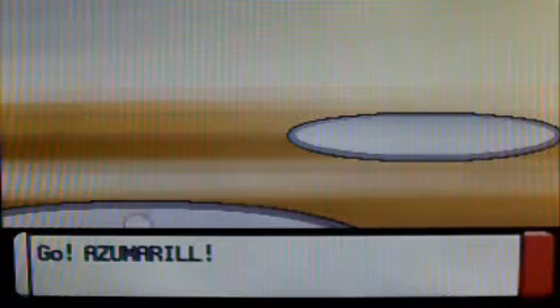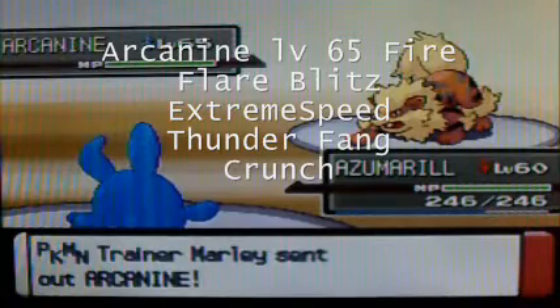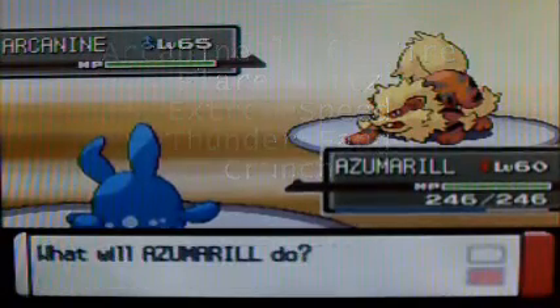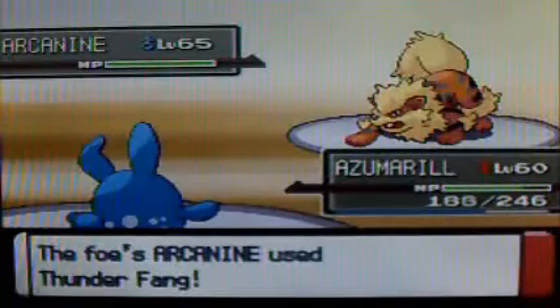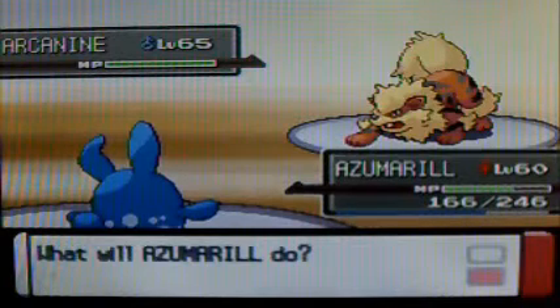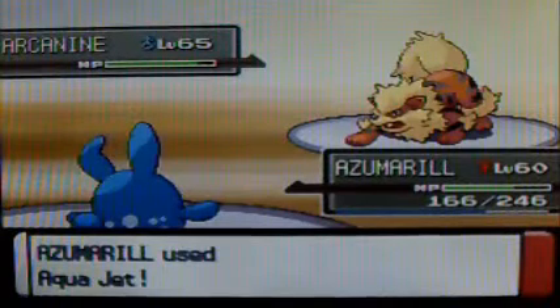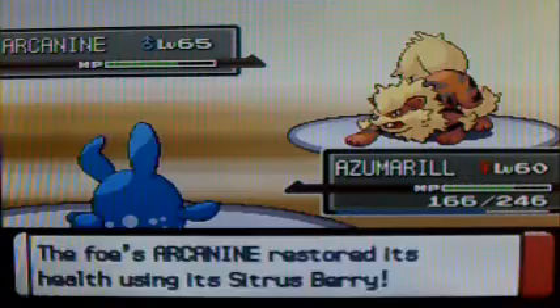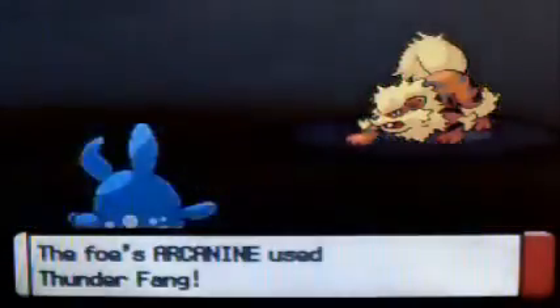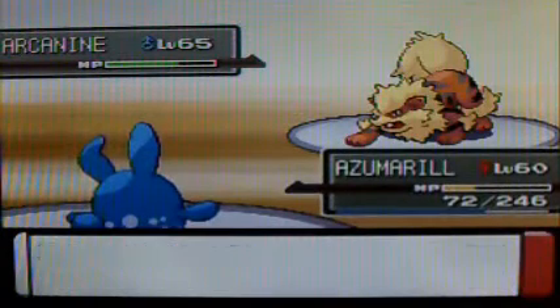Her Pokemon is very speedy and has pretty high attack, but more speed than attack and special attack. Out comes her Arcanine, which is level 65 — Fire type with the moves Flare Blitz, Extreme Speed, Thunder Fang, and Crunch. She's gotten rid of Helping Hand that she had in Victory Road, which was really pointless. She flinches me with Thunder Fang! I have Starmie out and hopefully this is a 2-hit KO... but she has a Sitrus Berry on her Arcanine.